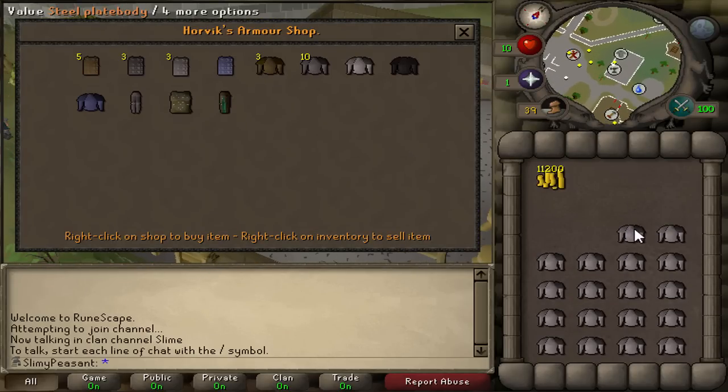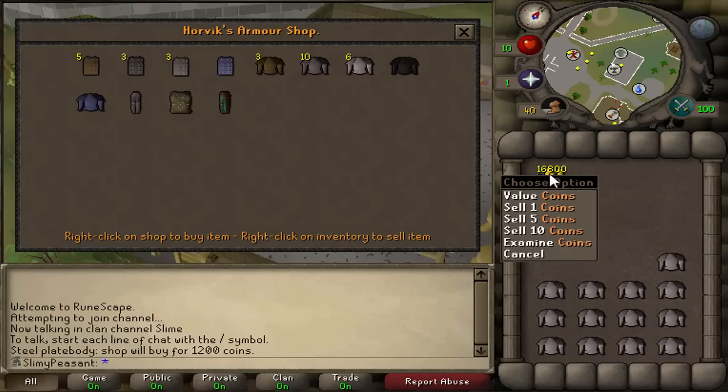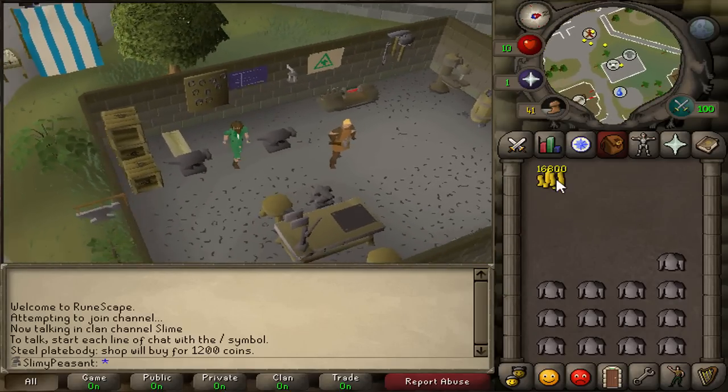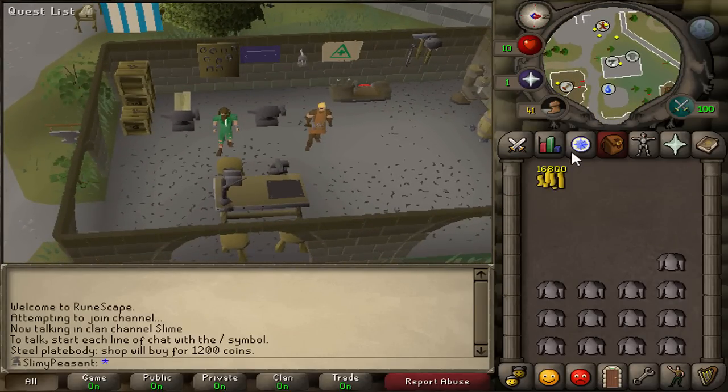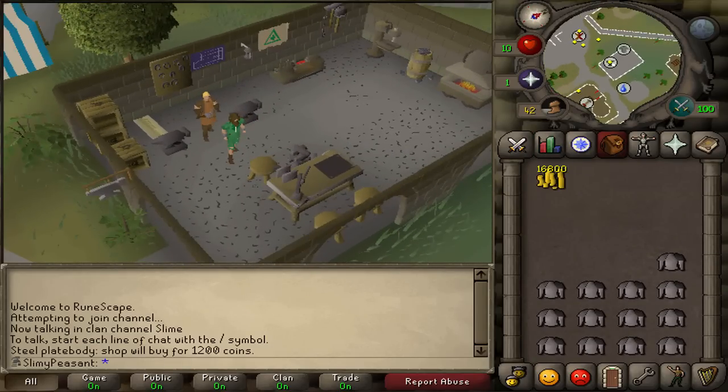Selling all of my steel platebodies now, which I managed to get from the wilderness. It took a bit of time since there were quite a lot of other people doing it too. I'm selling five per world because after a while the price goes down. I've got 16.8k so far — going to sell some more, and with this money I can buy some runes. That's going to be awesome so I can start getting my magic level up.